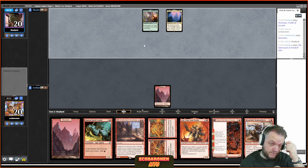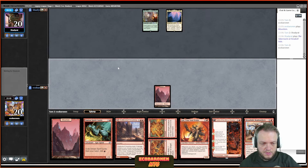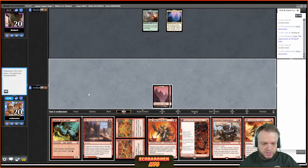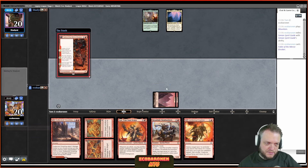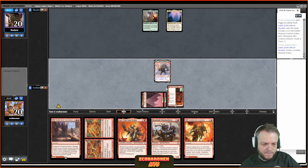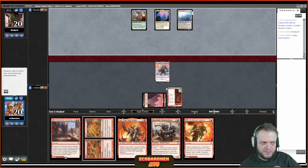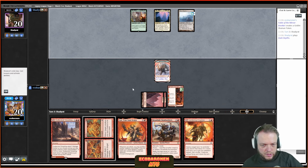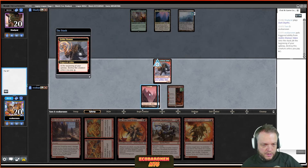My opponent did not reveal companion, which pretty much means Force of Vigor. Interesting — Yavimaya and Urborg are awesome because they turn Tabernacle into a green mana source. I draw another land — I'll go Fable here. If it gets killed it leaves a 2/2; if the 2/2 gets killed it leaves an enchantment. Dark Depths appears — which means I can't just jam Blood Moon and get crushed by Force of Vigor. I have Dead Gone which is pretty nice.